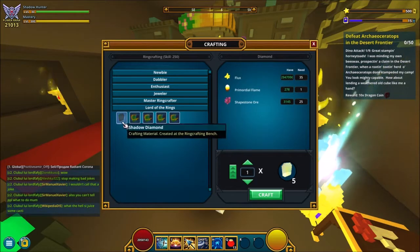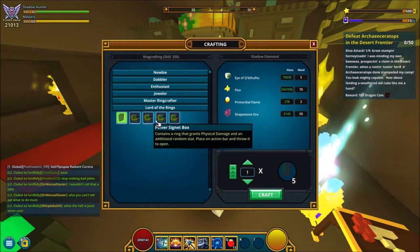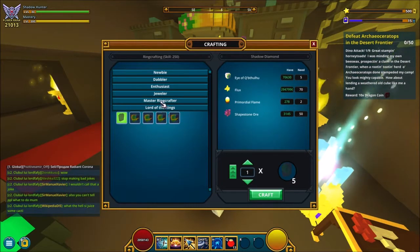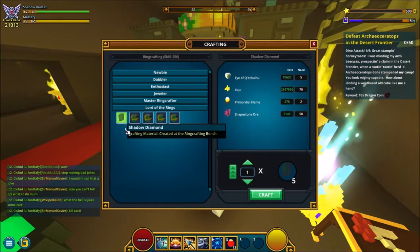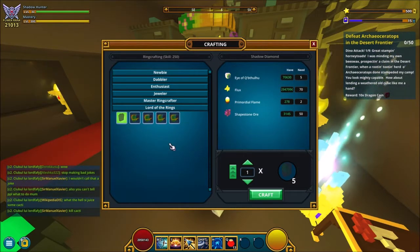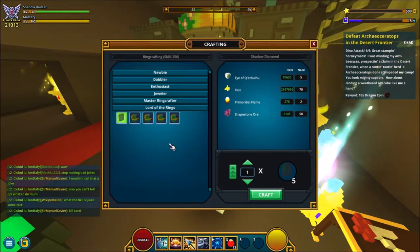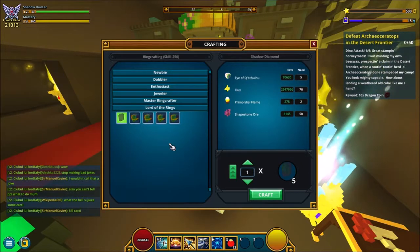Here you can start making the shadow diamonds, which you can use to make the other boxes — basically the same thing, but here you are using shadow diamonds and these are the ones where there's a chance of you getting shadow rings. You can get shadow one, two, three, and four. Four is the max and is really, really rare.